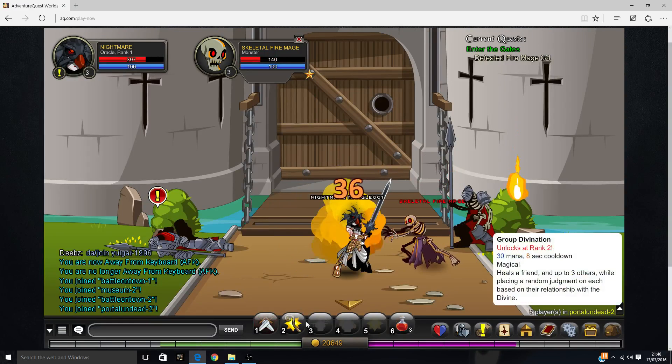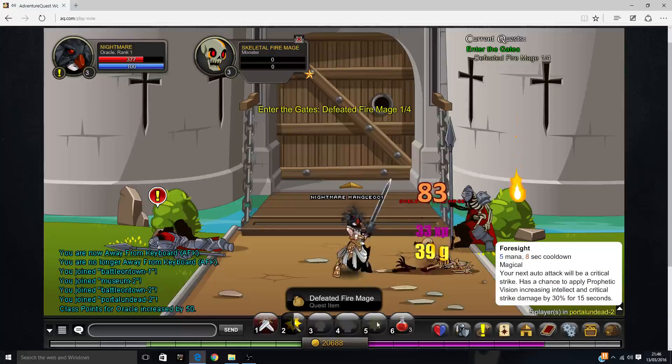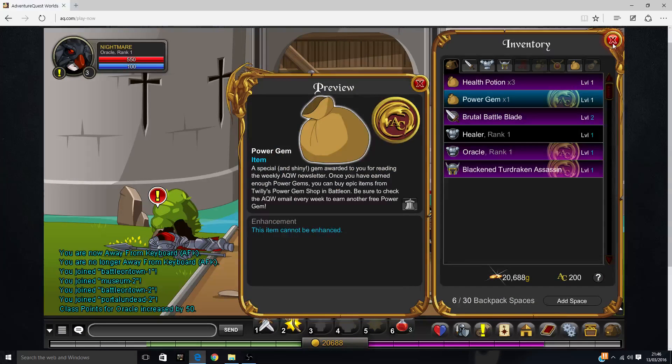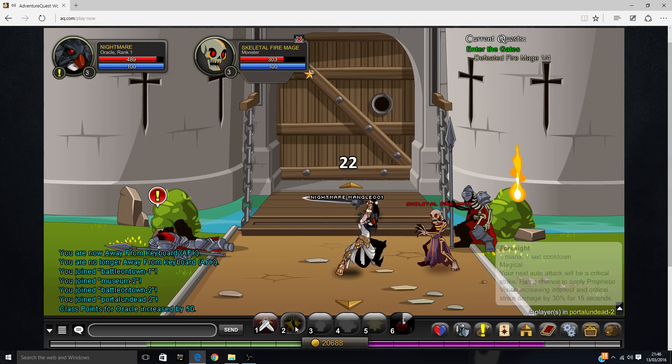Just get that off the screen. I must be level 55 for that — I'm just level 3. I've been doing some research off-screen and found out about power gems. So now I have a power gem.